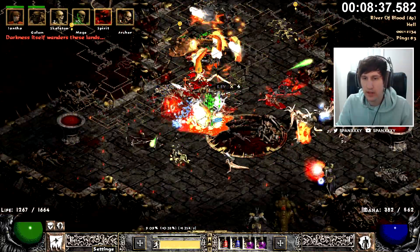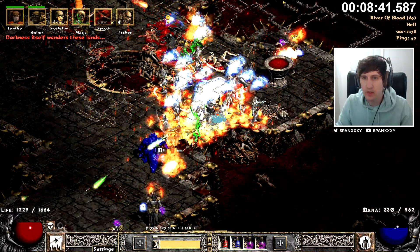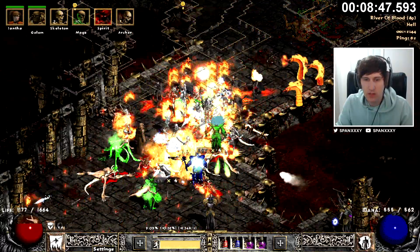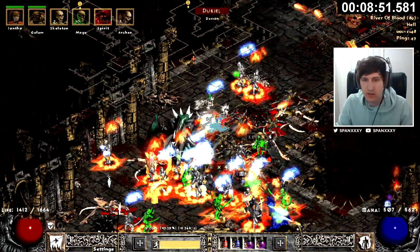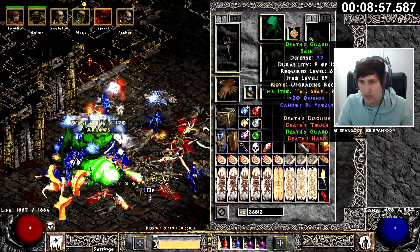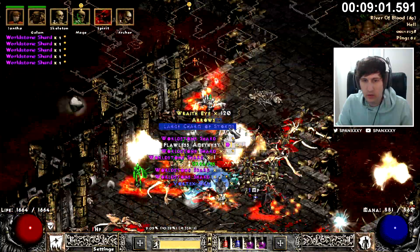Darkness — maybe like four or five maps ago I had this map event and from the shards that dropped from them as well as just in the map, I got 17 shards. It was nuts. This guy's annoying — he's holy freeze, screws my stuff up. There we go, you're holding out on us.